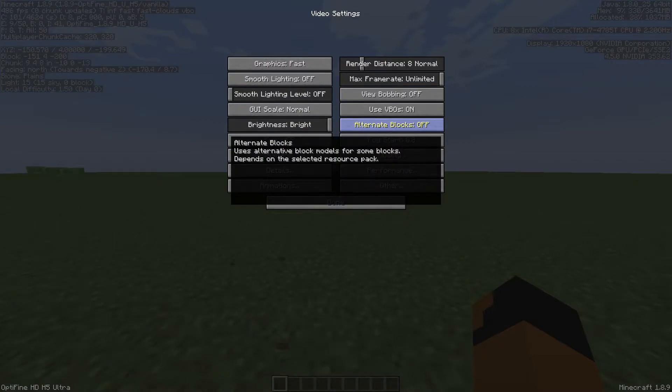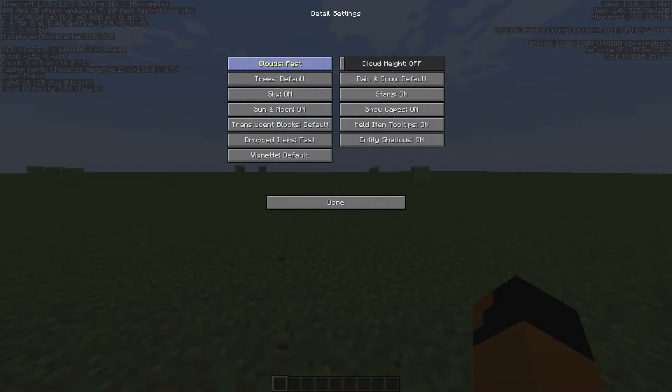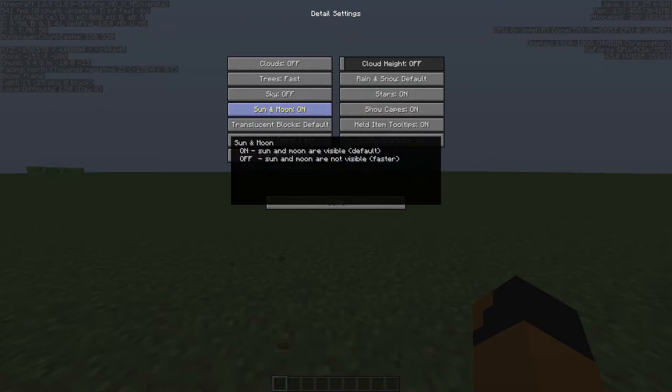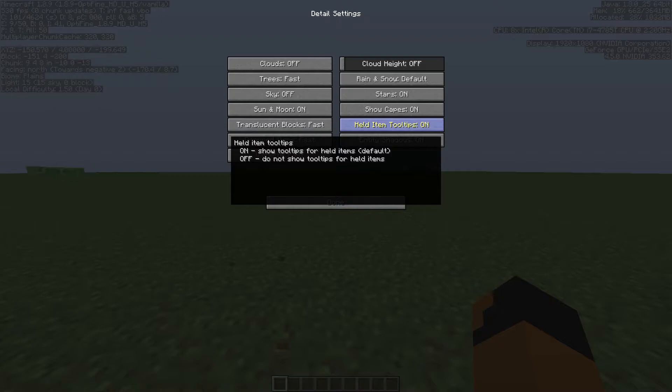Turn alternative blocks off. I've been experiencing alternative blocks for a while and I know what it feels like to have it on, so I would recommend turning it off. Now let's go to Details. Turn the clouds on fast — the clouds on fast won't really damage your FPS that much, but I would recommend turning it off. Put your trees on fast or smart, but I recommend fast. Put your sky off, your sun and moon off — if you like the detail color, you can leave it on, but I recommend off. Put entity shadows on, because it actually helps your FPS.